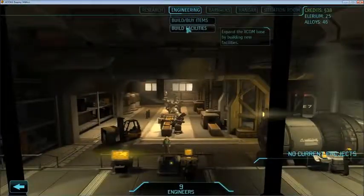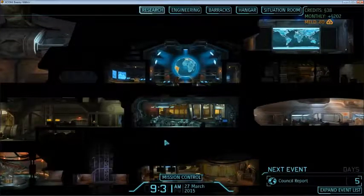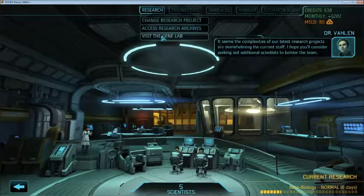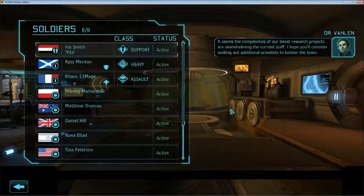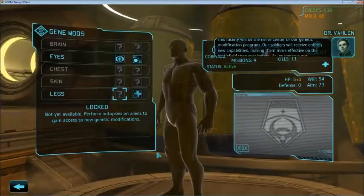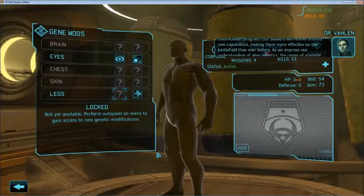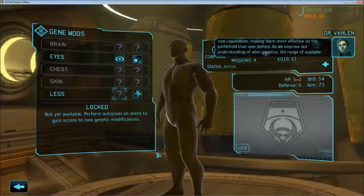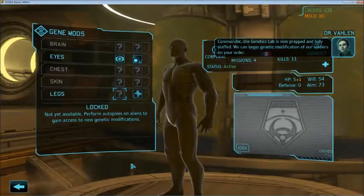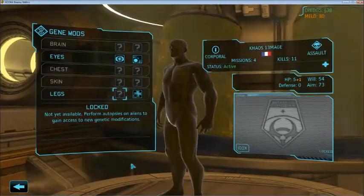What does the Genetics Lab do? This is the Genetics Lab. This facility will be the nerve center of our genetic modification program. Our soldiers will receive entirely new capabilities, making them more effective on the battlefield than ever before. As we improve our understanding of alien genetics, the range of available modifications will expand. The Genetics Lab is now prepped and fully staffed — we can begin genetic modification on your order.